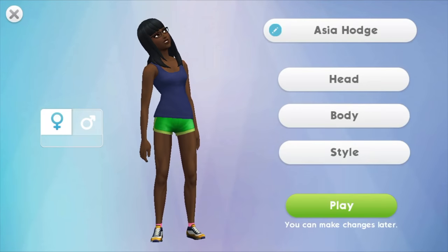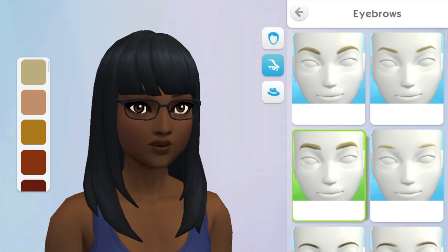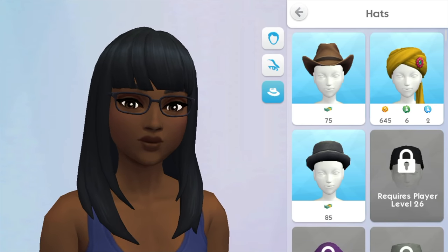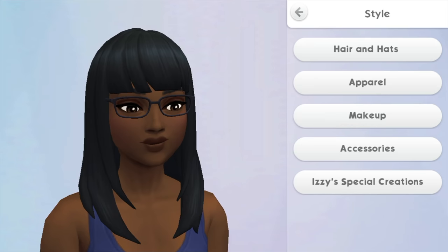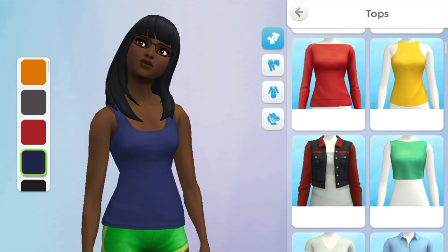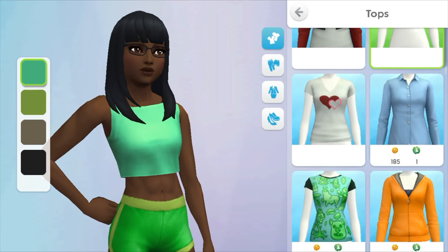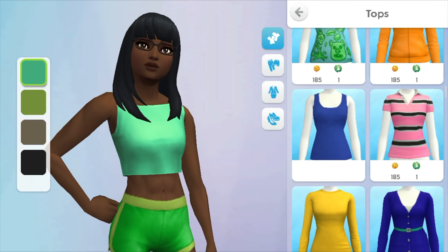And then you can do Style — you can change your hair, or brows, or for a head, makeup, apparel. For example, you could say she should wear this. I like this actually.